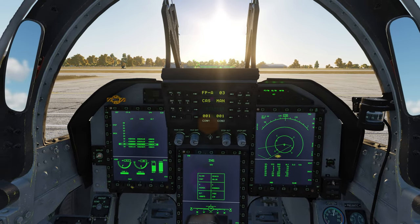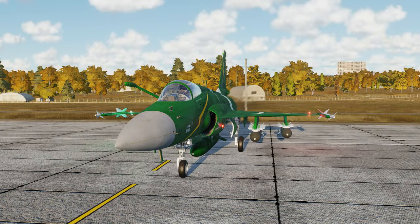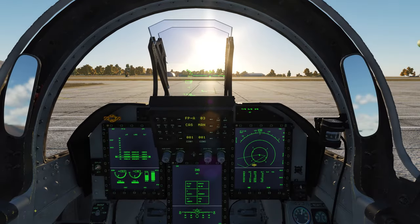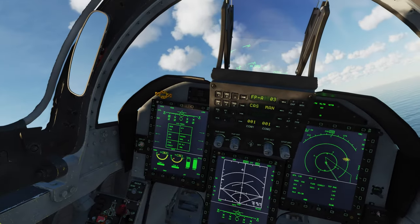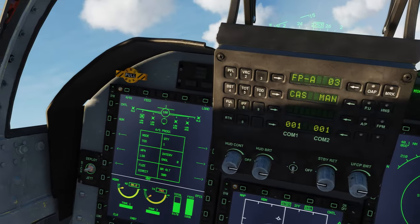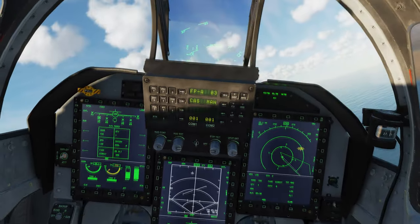We can go back and enter waypoint 03 into the navigational computer, because that's where we are heading. There's not much more we need to do right now, so we are just going to get rolling. Since our flying time to the target is fairly short, we'll go into air-ground mode.